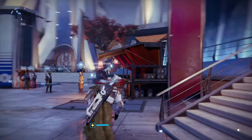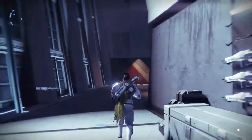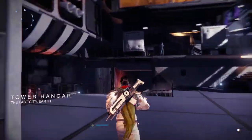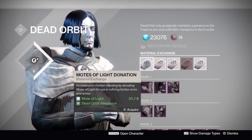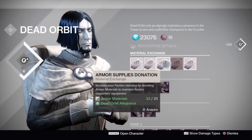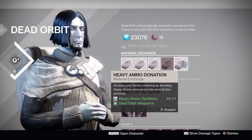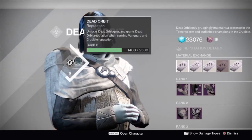There's another way to get it faster — you can go to some factions and donate your old armor materials or other materials. For me, I chose Dead Orbit. You can donate Motes of Light — five Motes of Light for 100 reputation — or weapon parts, 25 weapon parts for 50 reputation, or armor materials, 25 armor materials for 50 reputation. Also heavy ammo synthesis and special ammo synthesis for reputation.